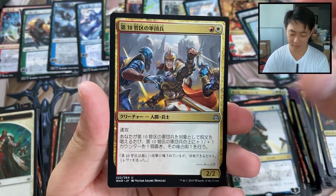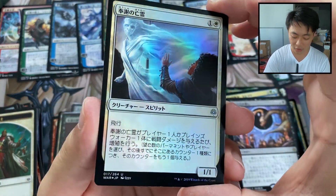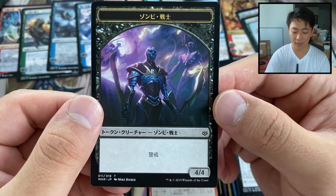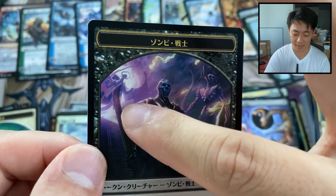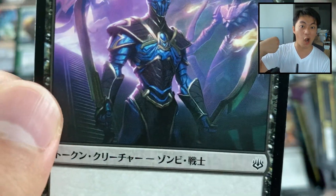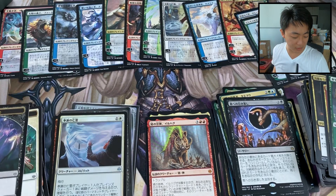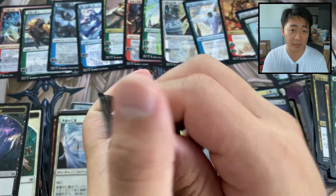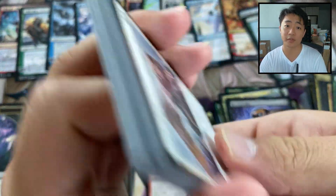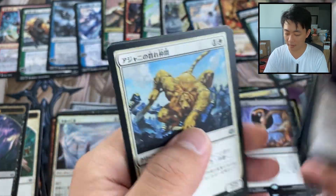Here we go — Jang. Got a foil Apparition — very nice. And yes, this is the token from God-Eternal Oketra. It has Nicol Bolas in the art and it's this buff-looking 4/4 warrior — rawr — just kind of holding two weapons. This is the only token in the whole set worth real amounts of money, which is quite rare. If you're playing any type of deck that uses God-Eternal Oketra, you want multiples of it, and it's the only way to get it in War of the Spark packs. It's a four-dollar zombie token.